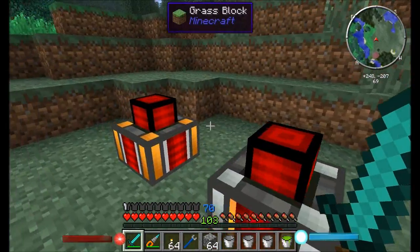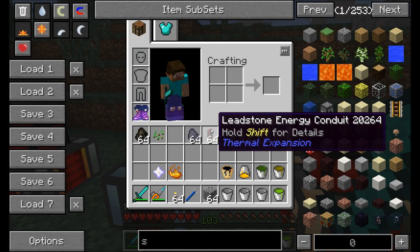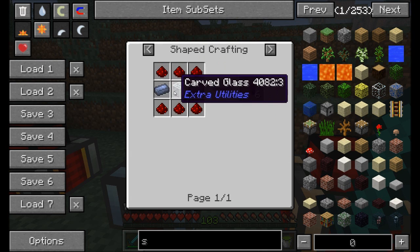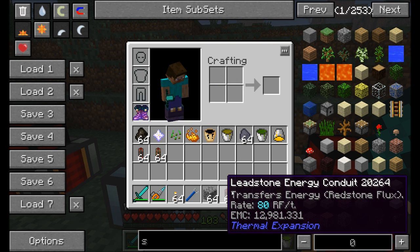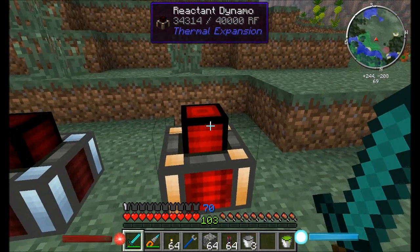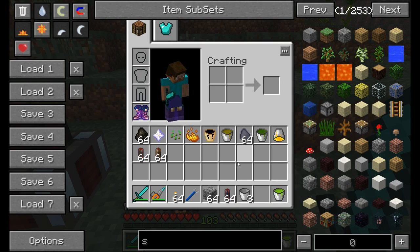To transmit energy, you need a leadstone energy conduit — the lowest tier, crafted from redstone, lead, and glass, yielding six conduits. You can hold shift to see details: it can only transfer 80 RF per tick. If you have one engine producing 80 RF per tick connected to this conduit, you're fine, but connecting multiple engines won't allow more throughput beyond that limit.